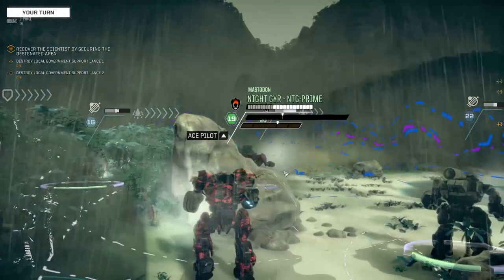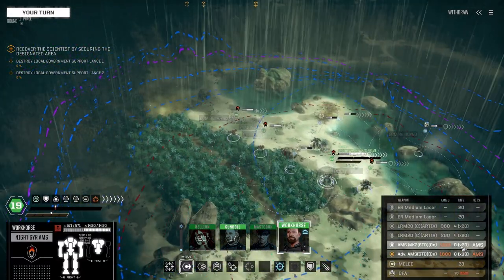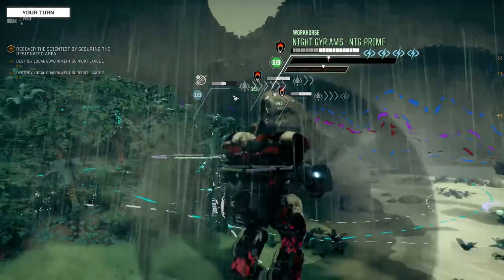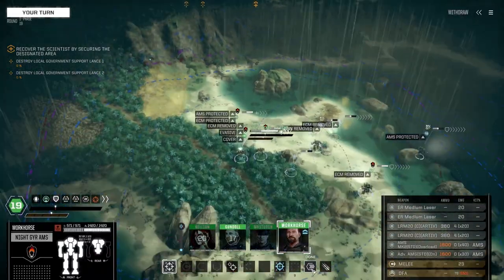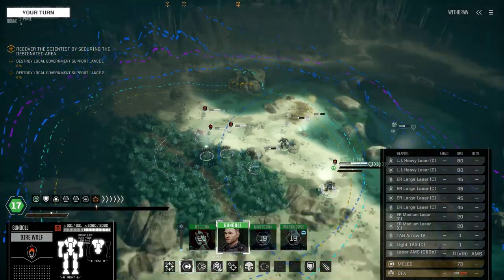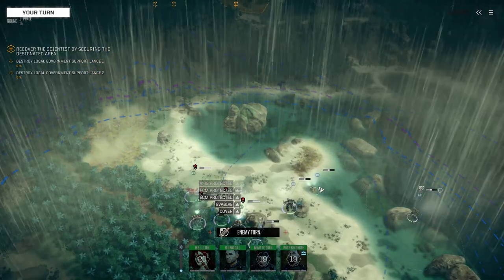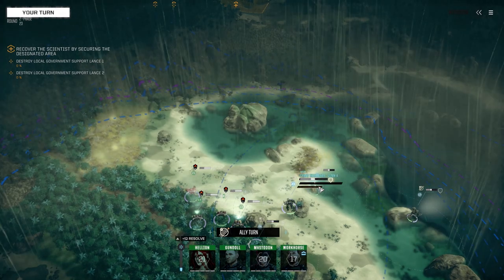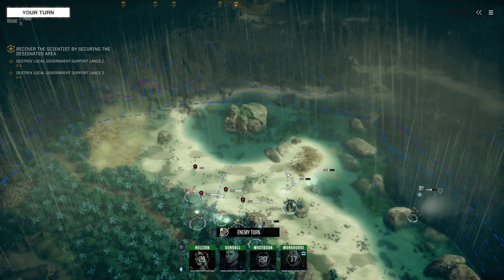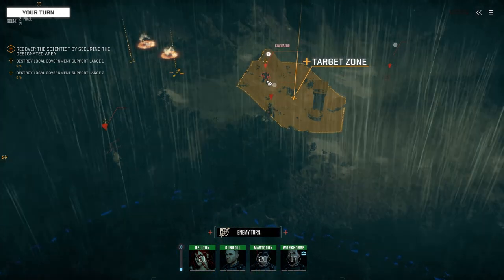Heavy damage — is that what you got? Sure. Let's make sure the AMS is on. I don't think they've got turrets — they might, but unlikely if it's just recovering the scientist. All right, beautiful. See how you do Gundal — so both Gundal and Dallas now have Gunnery 10.